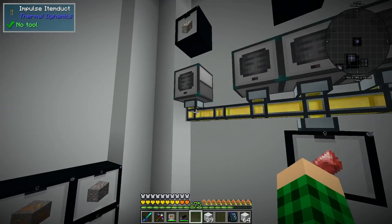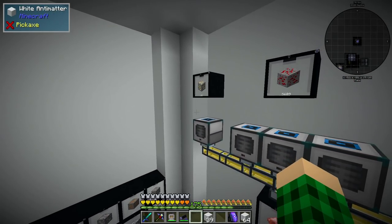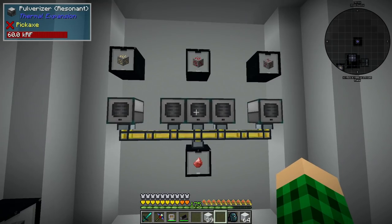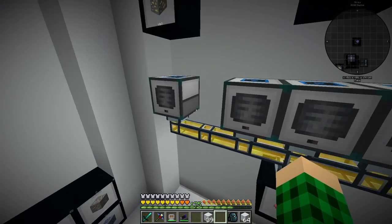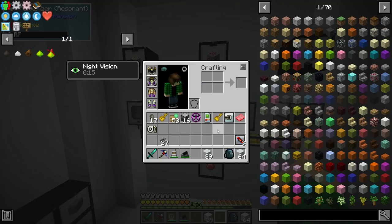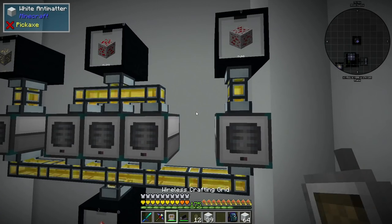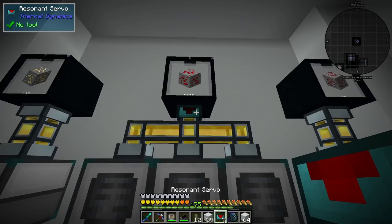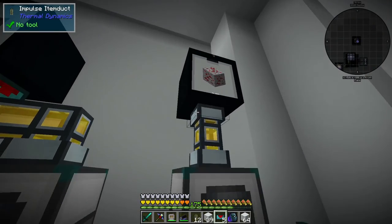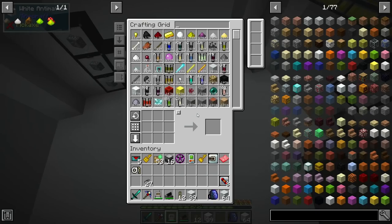On the bottom we extract all the byproducts. The gold, for example, would need to be smelted into gold ingots, but we have 1.2 million gold ingots so we're just gonna put a trash can on the back and void the pulverized gold because it's not needed. On top we have some item ducts and some servos set to nearest first, so it should go into all of these.